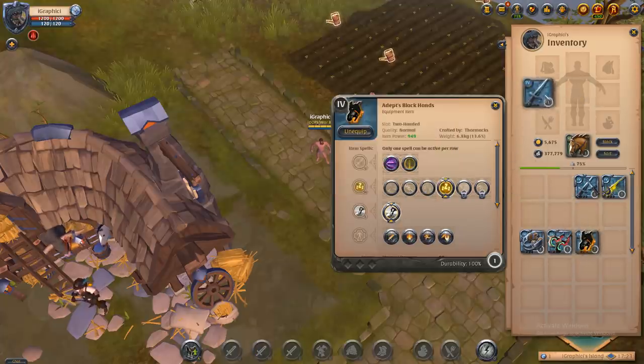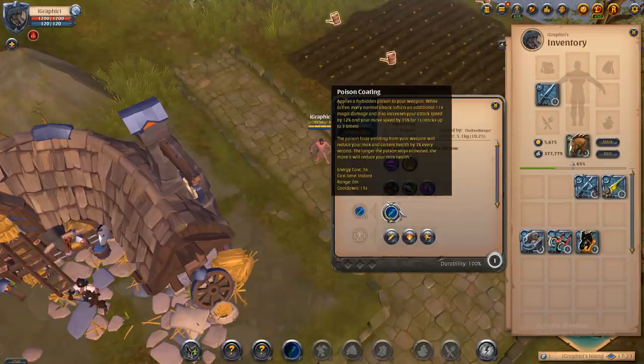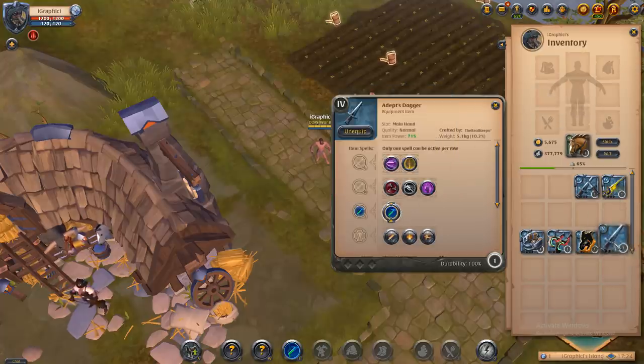The adept dagger's E is poison coating — not used very often, but it can be used for ganking. It applies a forbidden poison to your weapon; every normal attack inflicts an additional 160 magic damage and increases your attack speed by 12% and move speed by 35% for one second. However, the poison haze will reduce your max and current health by 3% every second the longer it stays active, which is why not many people use it.